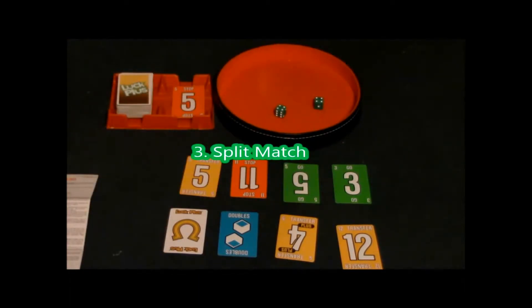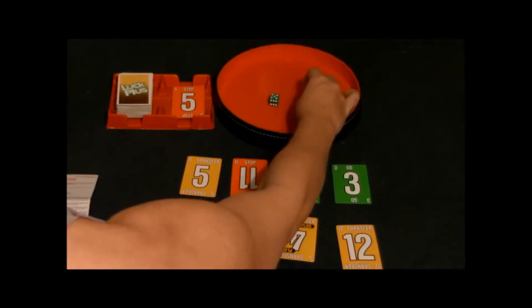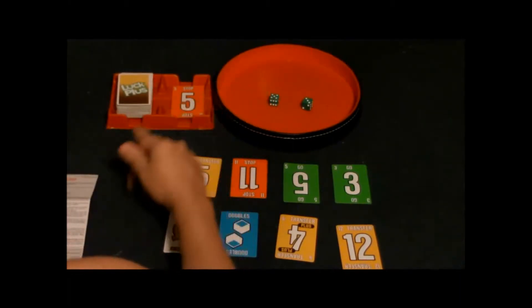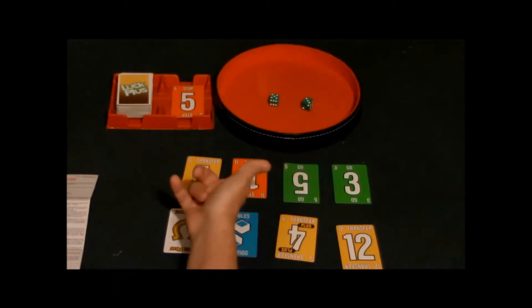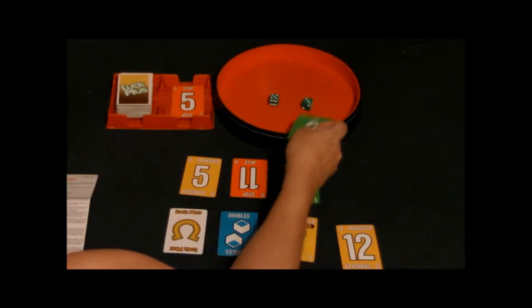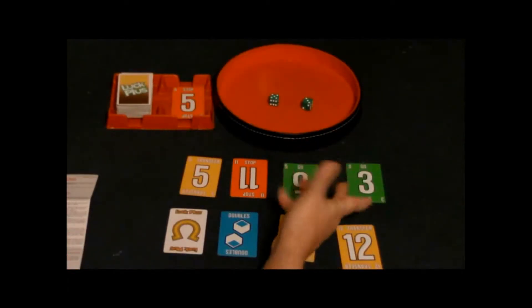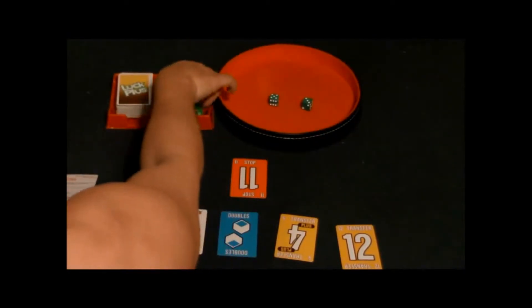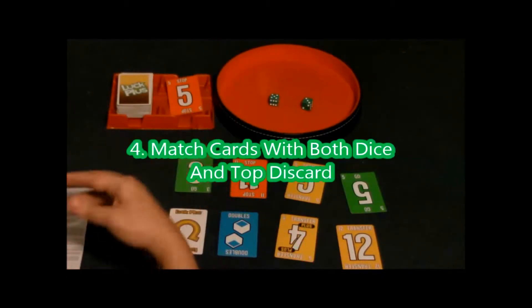Another way to match cards is called a split match. Let's say you roll a five and a three. There's a five showing on the dice and a five on the pile. If you have a three, you can play the three, but you can also get rid of your fives as well. So you match the fives first and then play the three. That's another way to get rid of cards using the split match.